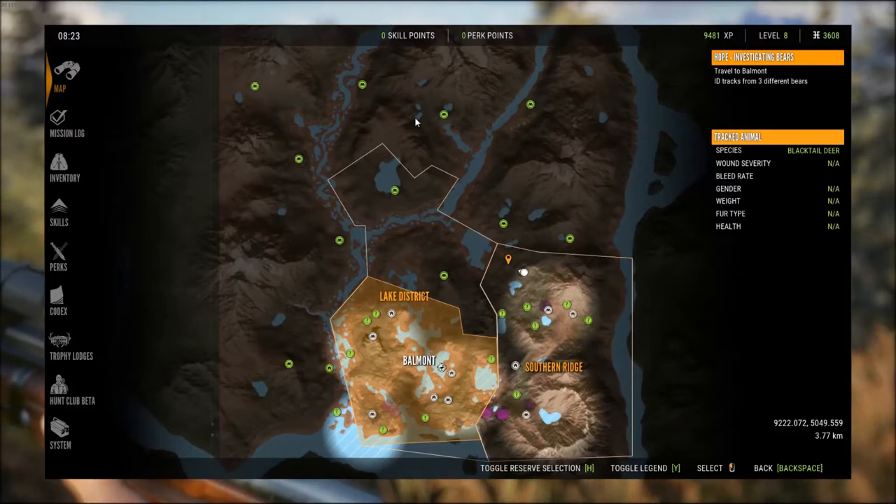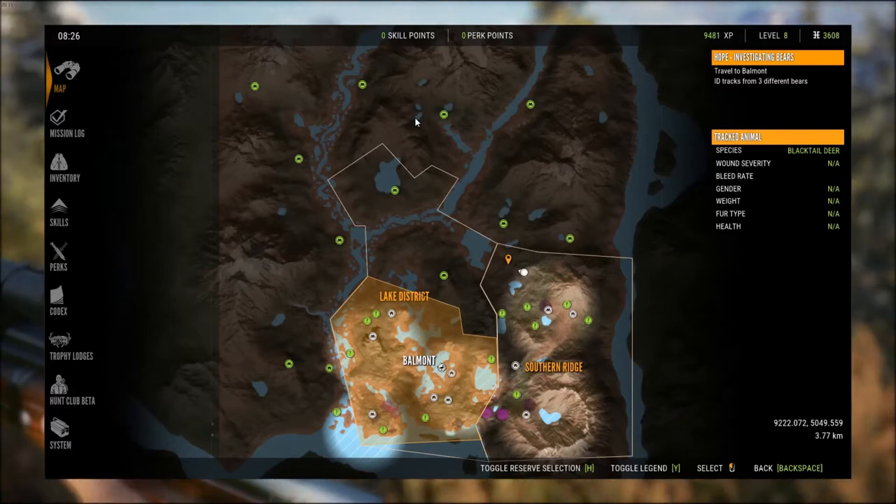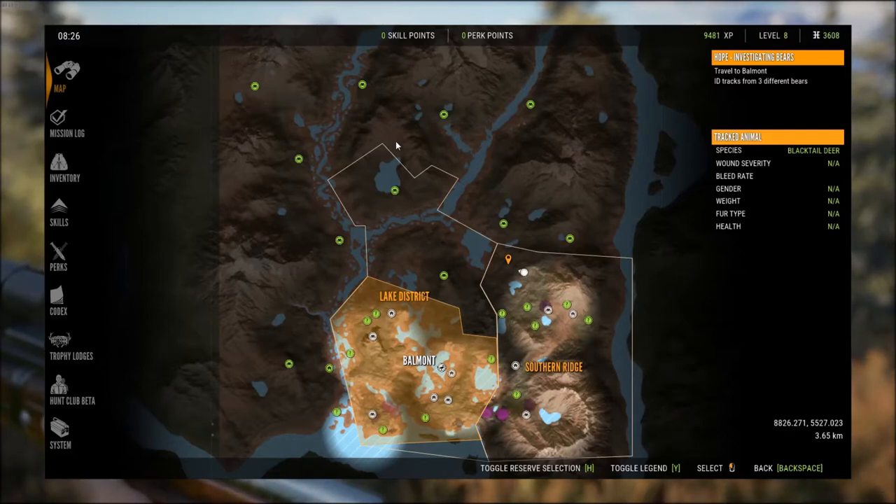Another thing — and I think this is really important to earn money quickly — do the missions as long as you have the equipment for them. The money you get for missions is incredible. I did one before I deleted my save file and got like four thousand dollars just to kill a black tail deer at night. Plus, for the black tail itself, you get something like eleven hundred dollars just for harvesting it.